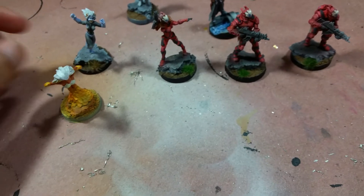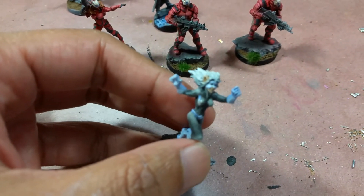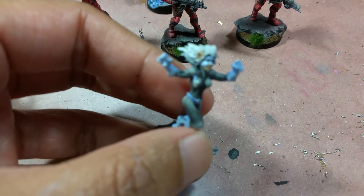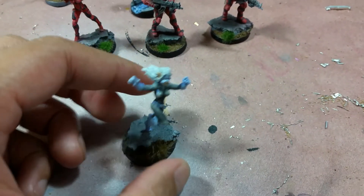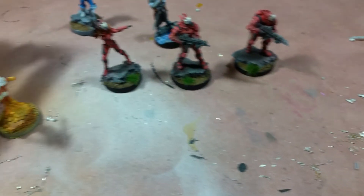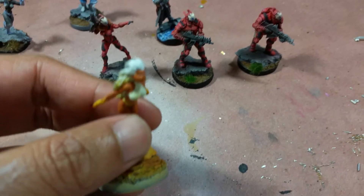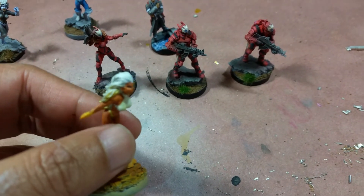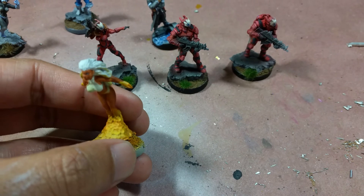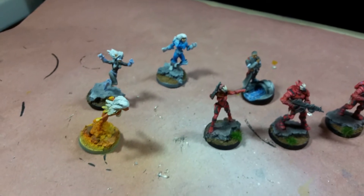I'm gonna be trying out the Judge Dread game at some point, and I wanted to play a superhero — I think you can do that, somebody told me you can. So I'm painting this Black Cat miniature. She's still in progress here. And then I'm gonna paint a pyrotechnic type character, and I wanted to use Reaper Chronoscope — you can see I've got a little bit of a Starfire theme going there.